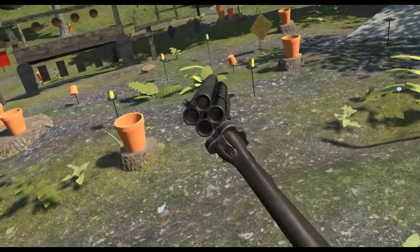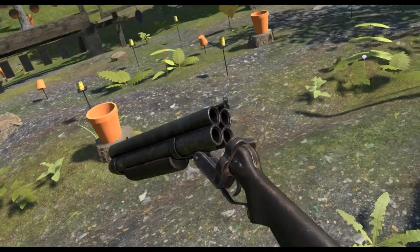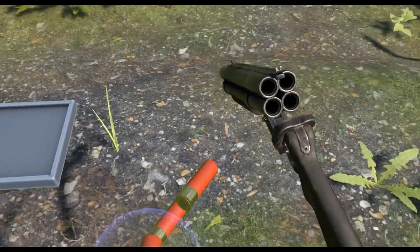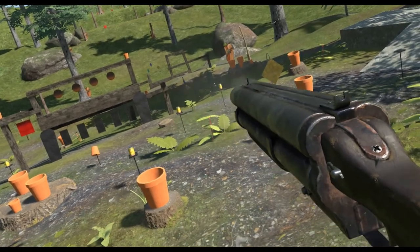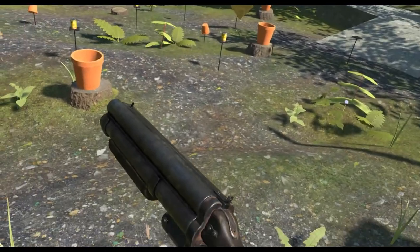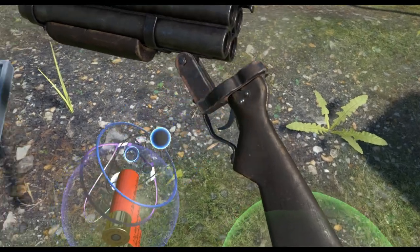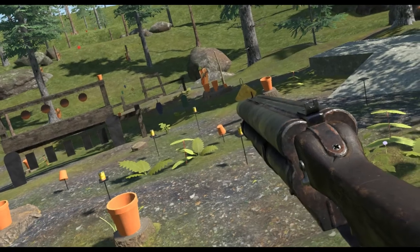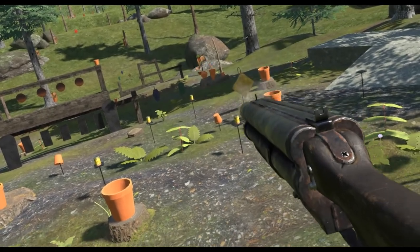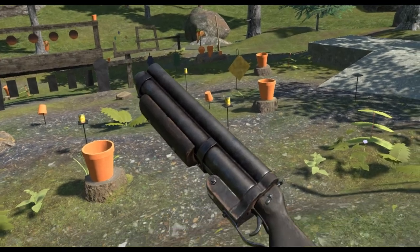Remember the four-letter word I showed off a while back? It turns out there's a feature I forgot to mention about this weapon. As I mentioned, four-barreled shotgun - you fire each barrel individually, but see this little switch here? I press that and it fires all of them at once in a nice sonic boom fashion.